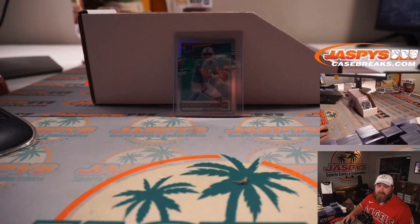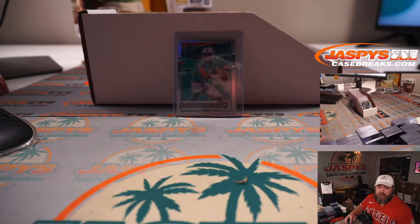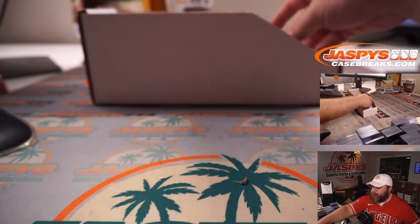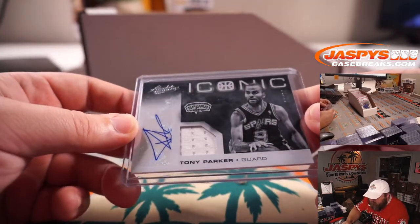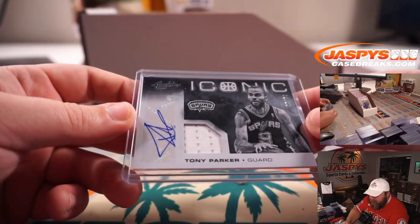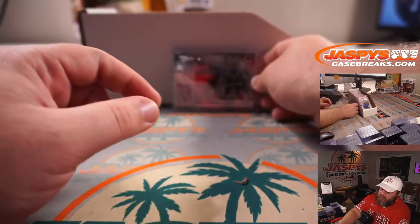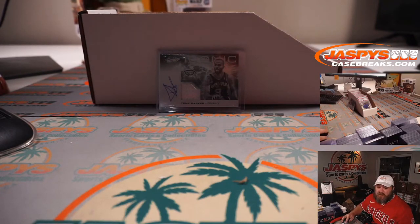Dolphins are not on the team list, which I believe goes to Other. No Dolphins on the list. So that will go to Other, which is Bernard Samuel with the Other/Not Listed spot. Nice card for the non-listed spot. We've got a Tony Parker from 2012-13 Absolute Basketball Memorabilia, 25 out of 74, Iconic Inc. and Relic, San Antonio Spurs.